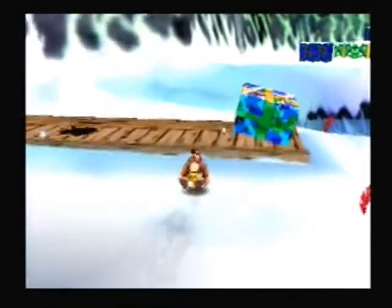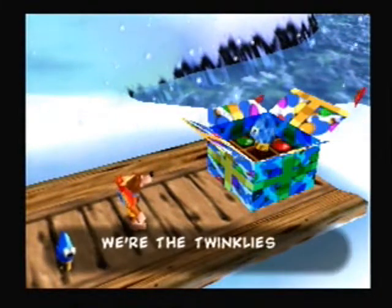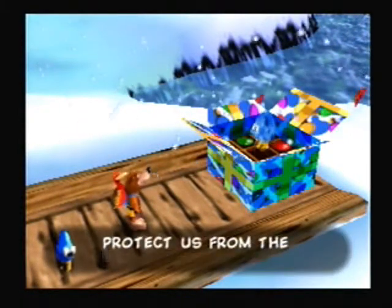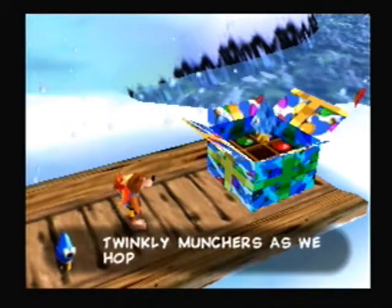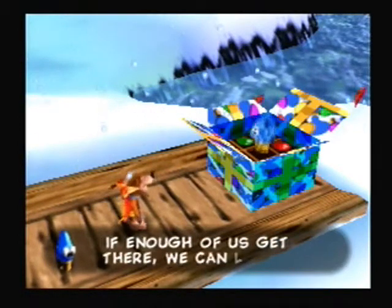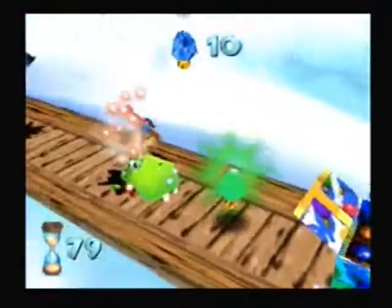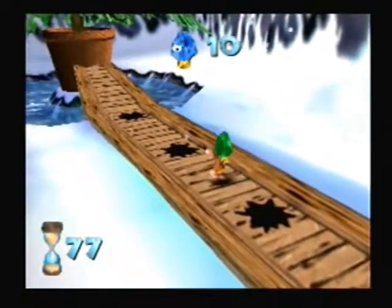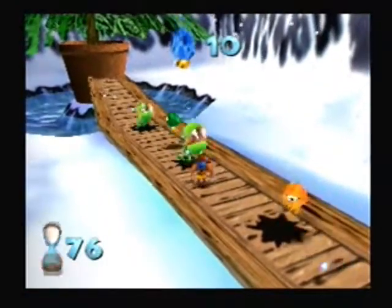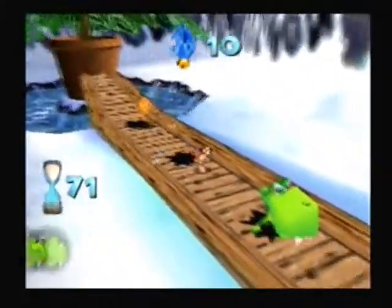What was that maniacal laughter? Whoa! Someone's trying to nail us with snowballs! And why is there a rocking present? 'We're the Twinklies. Protect us from the Twinkly Munchers as we hop across to our tree. If enough of us get there, we can light the tree for you.' Okay, how many do we need? Ten. And Twinkly Munchers are those guys — we gotta kill them before they eat too many.